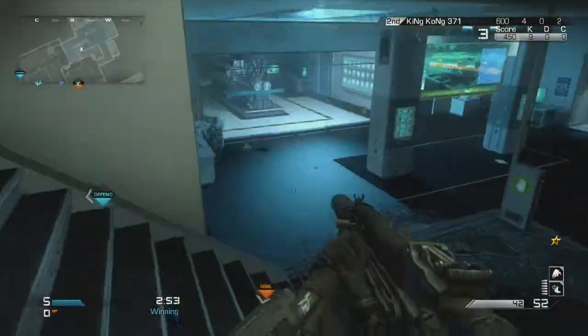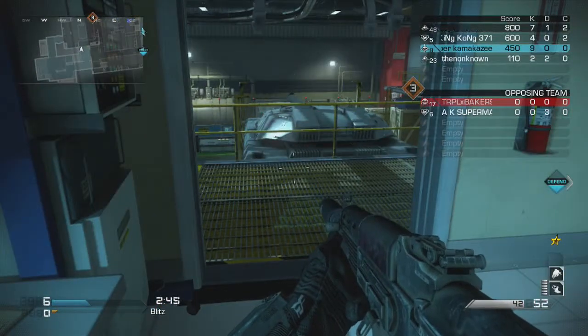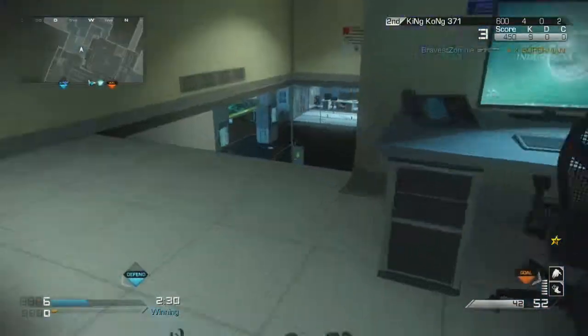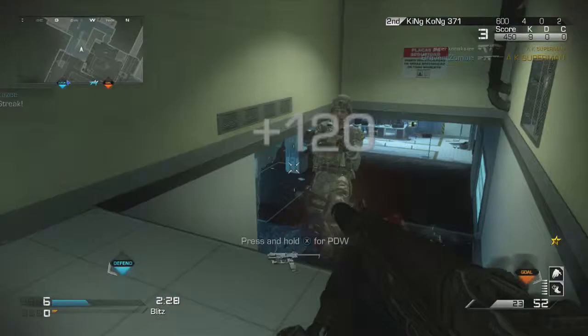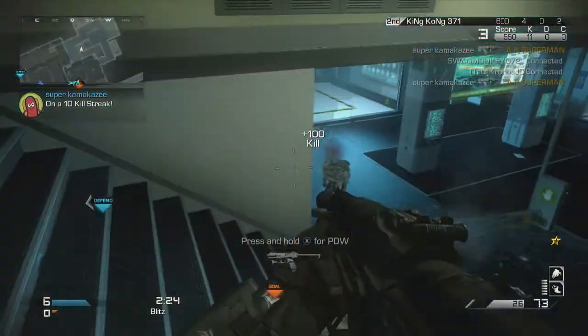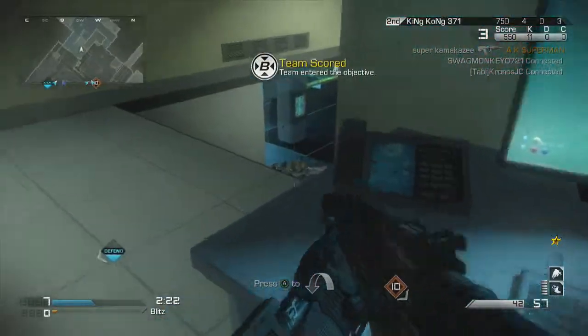The default perks to start out with are Ready Up — SMG, you want to be sprinting, recovering out of a sprint faster. Then Steady Aim, SMG again — you're going to be hipfiring more than you're going to be zooming in. Not me in this video, I do zoom in a lot, but still you want Steady Aim; it helps in those hipfire situations.